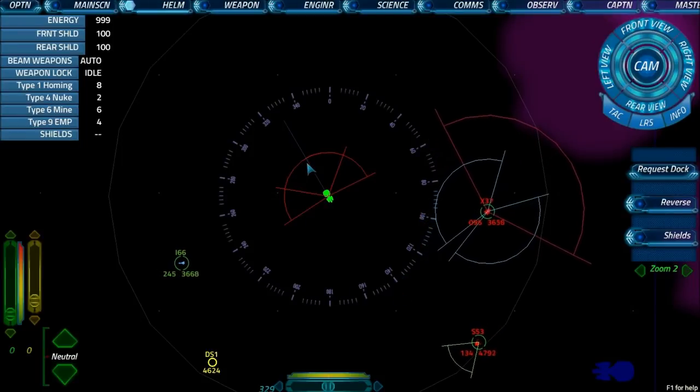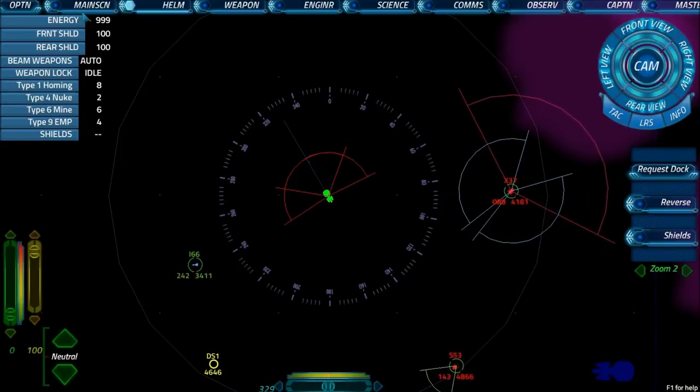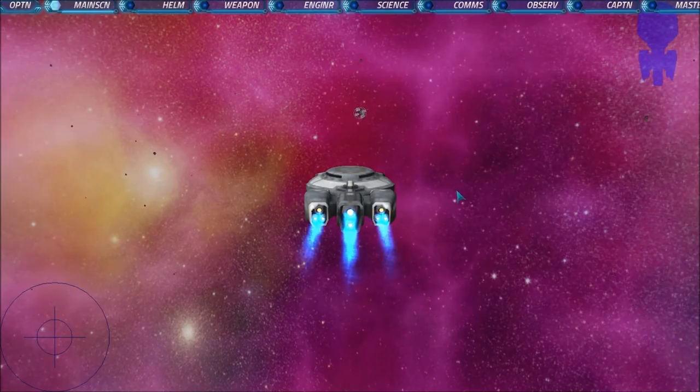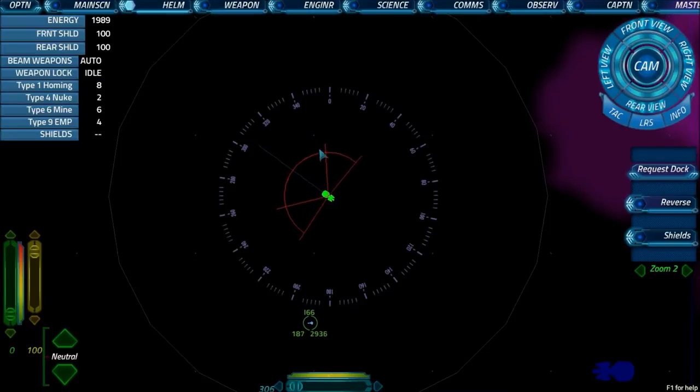I've pointed ourselves at this little flickery dot and we'll bring ourselves towards it. Switching to the main screen you can watch us arrive — there it is spinning gracefully, we fly towards it and at some point when we get near it it will explode when we hit it. There we go — it's exploded. If we now go back to helm the readout shows we have 1,995 energy, dropping because we're flying and that uses power.